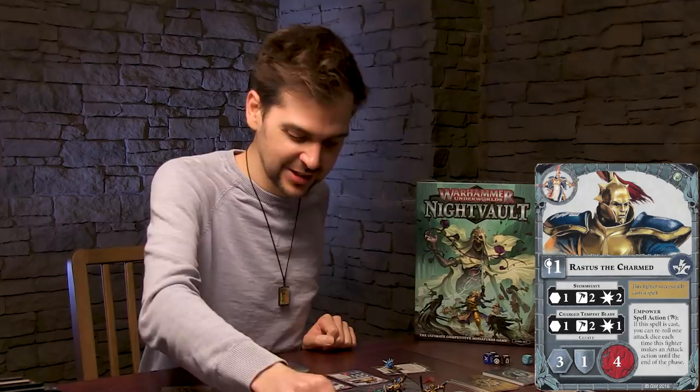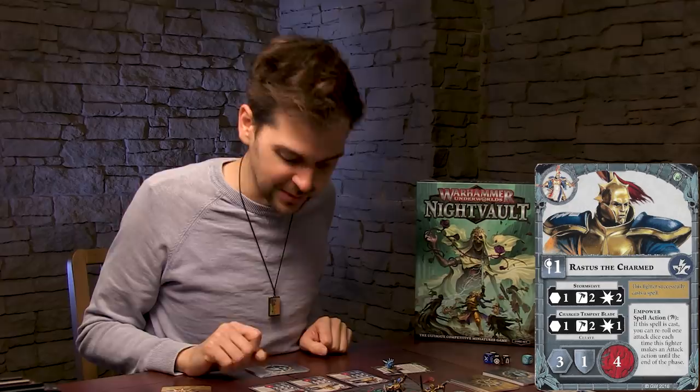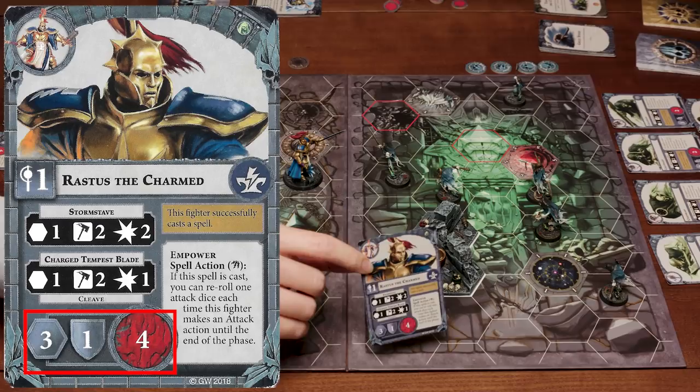He sort of dings effectively and becomes a better version of himself. These guys have a very complicated character card. That's his wizard level next to his name, he has attacks at the bottom, his movement, his defense, and his life. Every character has a condition that makes them become inspired. My guys become inspired when they start their turn adjacent to an enemy. Your guys level up when they cast a spell.